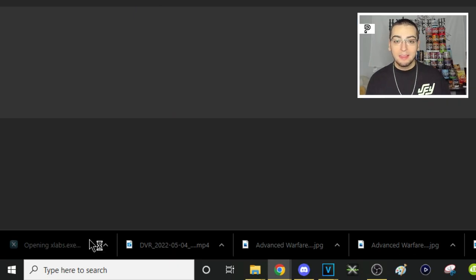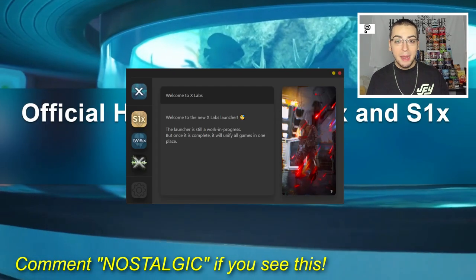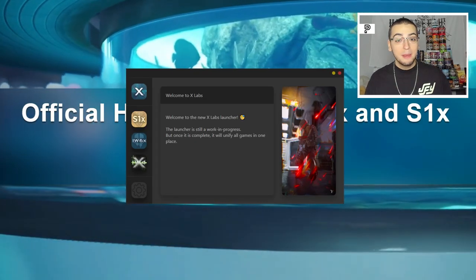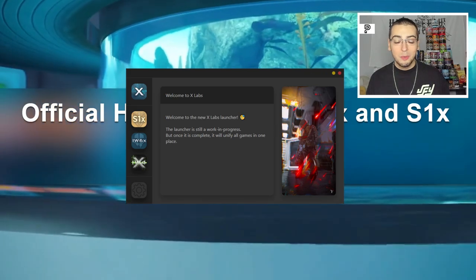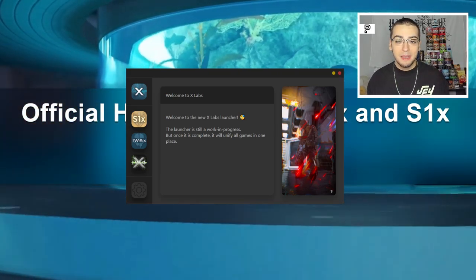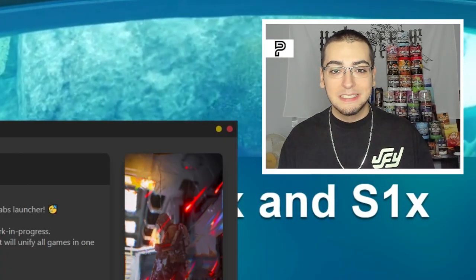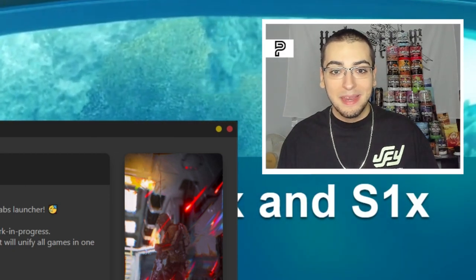When you open the launcher for the first time, you might see a pop-up saying 'updating' or 'update successful.' For some people it auto-updated right there and they didn't need to do anything else. However, I did see on Twitter that some people got that notification and their game still didn't update, so they had to do it manually anyway. If you see that, feel free to go test, but you might as well watch to the end to make sure it works.